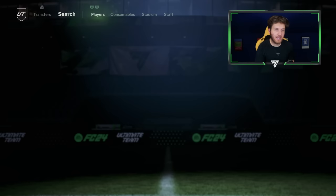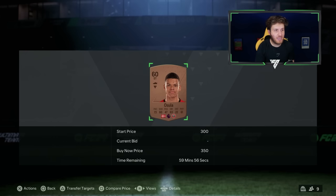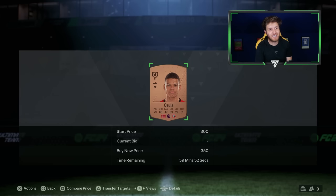Premier League bronze quality filter - sell them for potentially 200 coins more at 600 coins. That is some nice profit. Look at that - Osula for 350 coins can sell for 600 coins. This is a really nice filter right now.